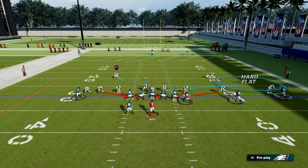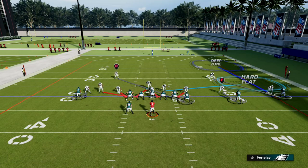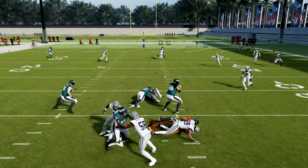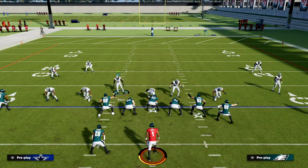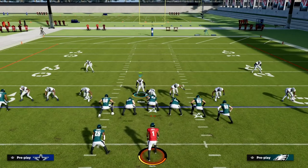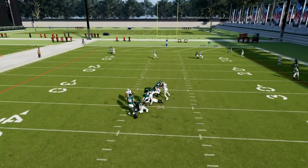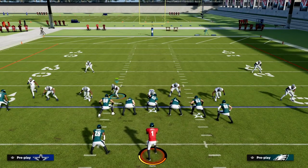Another variation of the coverage defense could look something like this. You really want to take advantage of these safeties. We're heavily adjusting over to the side — if they send the running back out, we're going to user him. And you see we're still getting pressure only sending four people. This defense is extremely adaptable and moldable to whatever your opponent is doing. We'll get the same basic thing off of the left side, and now really lock down the U-trips formation. We can loop around that right side just like we were able to loop around the left side.